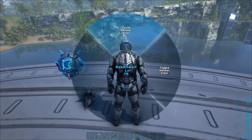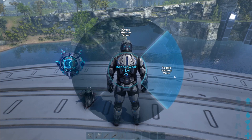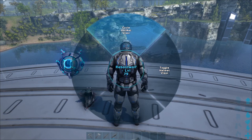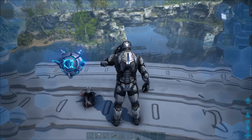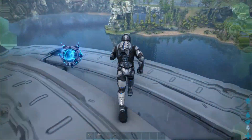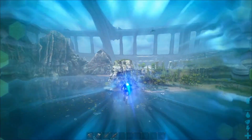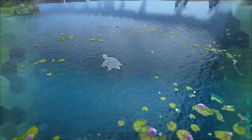Cycling the visor switches between having it off, night vision, or pulse vision. The other option is 'target helmet visor,' which just turns it on and off completely. So if you like night vision the best, you can set it to that and just toggle it on and off instead of cycling through all of them. This looks like pulse mode — if we have dinosaurs in range, you'll see they start getting outlined. You can see them in the water.